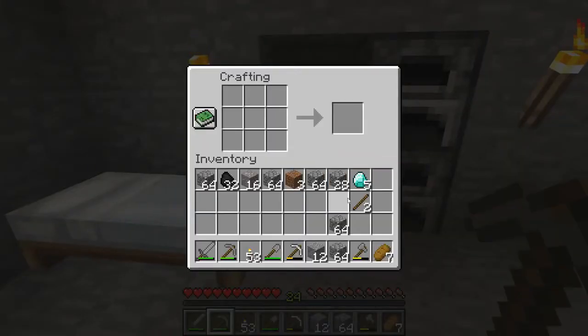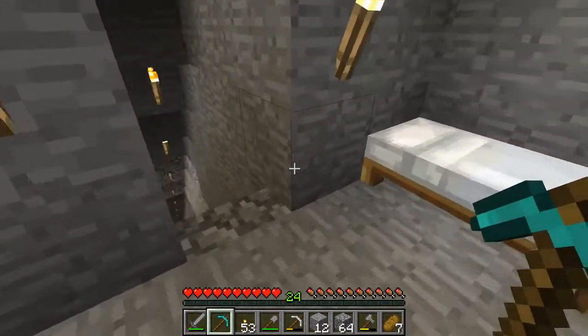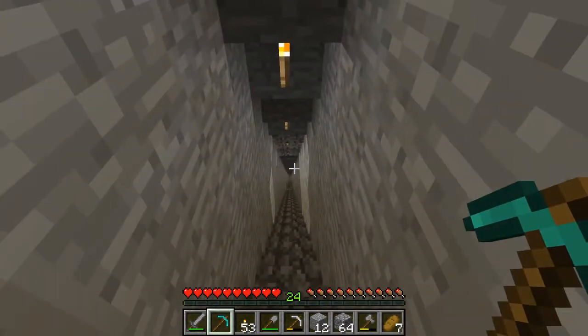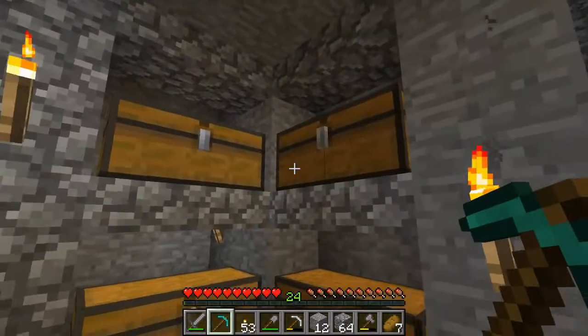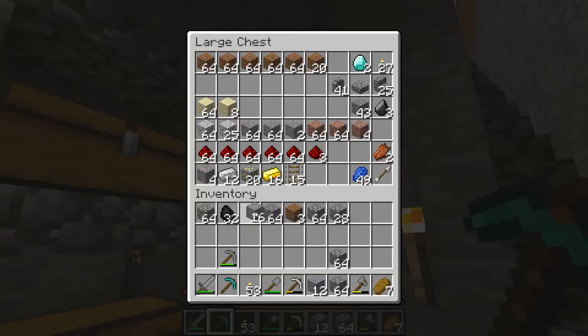You need five pieces of diamond total. The first three go into our pick — just like usual, two sticks for the handle, only this time instead of cobblestone or wood, you go across the top with the diamond. Voilà — diamond pickaxe. I'm only going to use this diamond pick for this obsidian and then put it away, because I'm going to wait until I can enchant it. Maybe a silk touch or fortune 3, efficiency 4 pick — something like that.